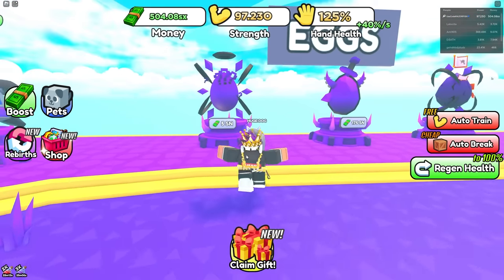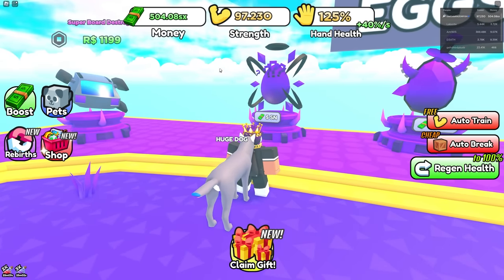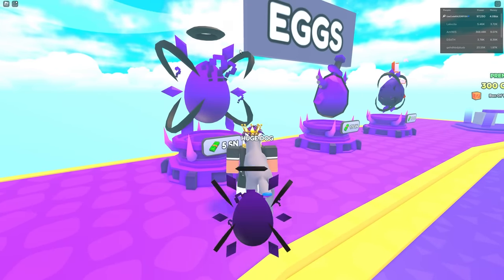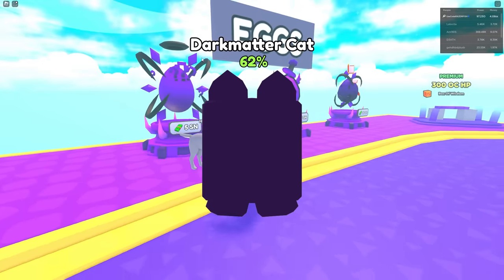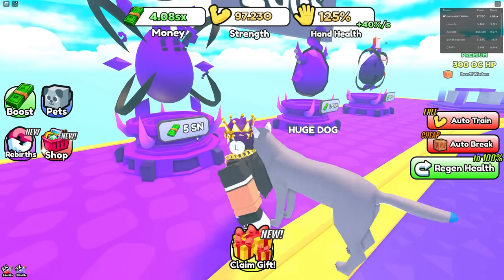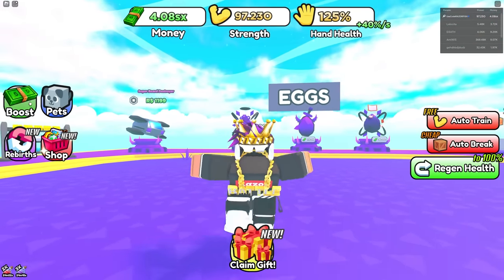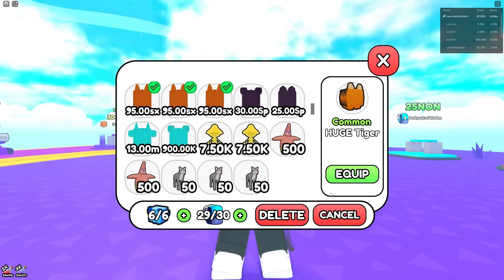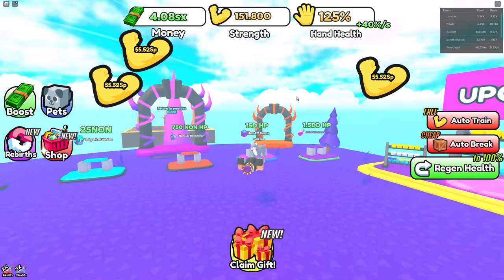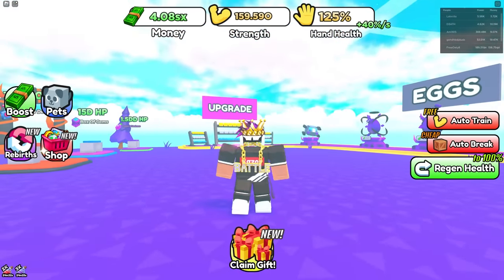This egg says five SN, right? I just opened one — I had one SP and now it dropped to 500 SX. I can open another one and it went away by 500 SX again. So for some reason in the code it says 5 SN, which is not a valid number, and it just takes away 500 SX when you open it. I got 30 SP and 25 SP — that gives me a lot of strength. Those are the best pets and I got to the best world. Hope you guys enjoyed — see you later, peace out!